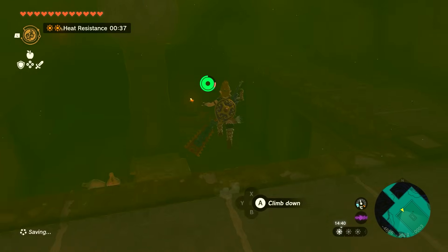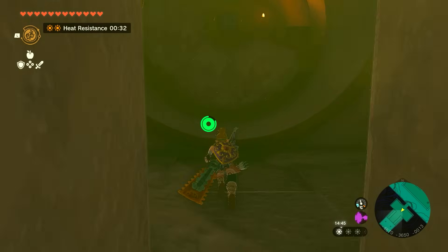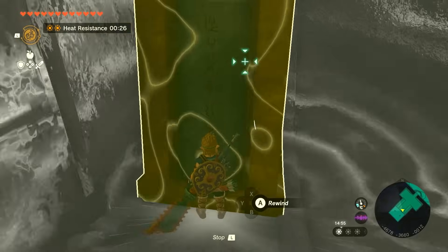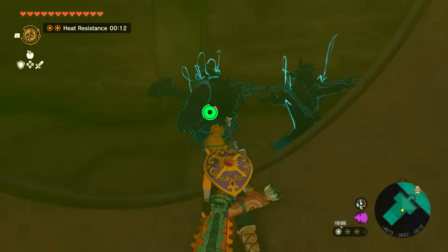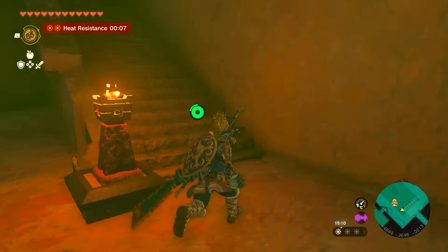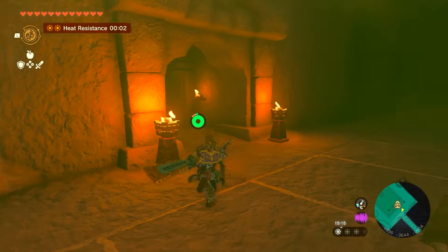Once you get into the next section, drop down immediately to the right. There's a little pathway with a spinning turbine. Get on it from this side, then immediately use Recall on it so it goes the opposite direction, allowing you to jump up and grab the secret chest. Be careful of the spikes on the other side. When done, leave the chamber, go right up the stairs, and continue through the door on the right.